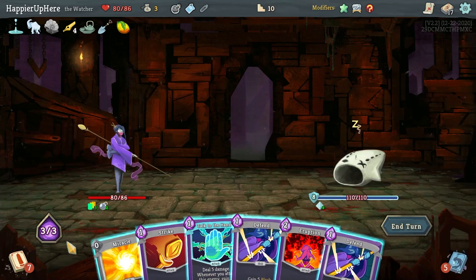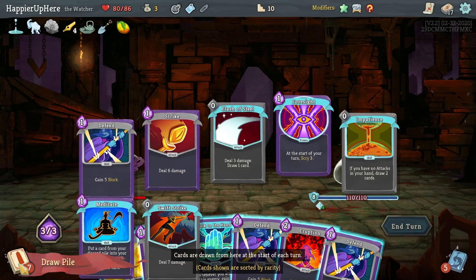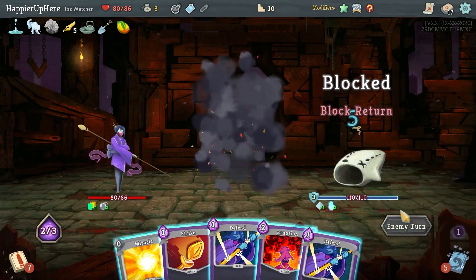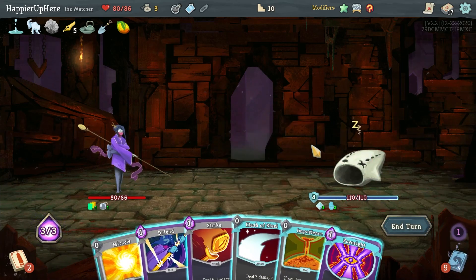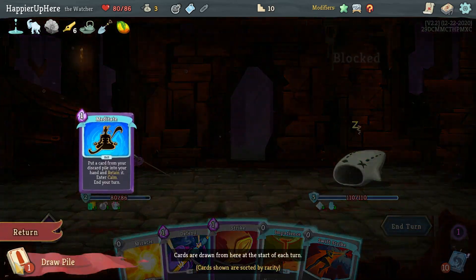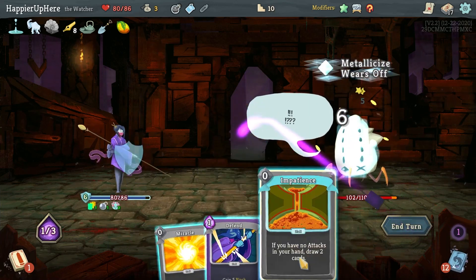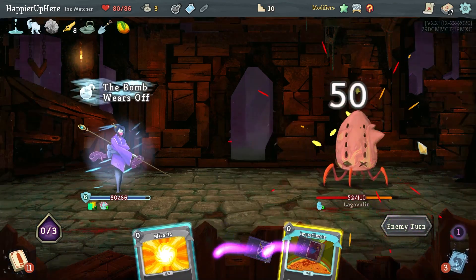I'd love to enter Wrath — if I enter it now is it too soon? I'd like to do Foresight still but I might draw the Meditate. I'll do Talk to the Hand, then wait — because I might draw Meditate and get the Eruption back that way. Let's do Foresight, Flash of Steel. The Meditate is at the bottom of course. In that case I might as well wake, Swift Strike, regular Strike, Impatience, and enter Calm.